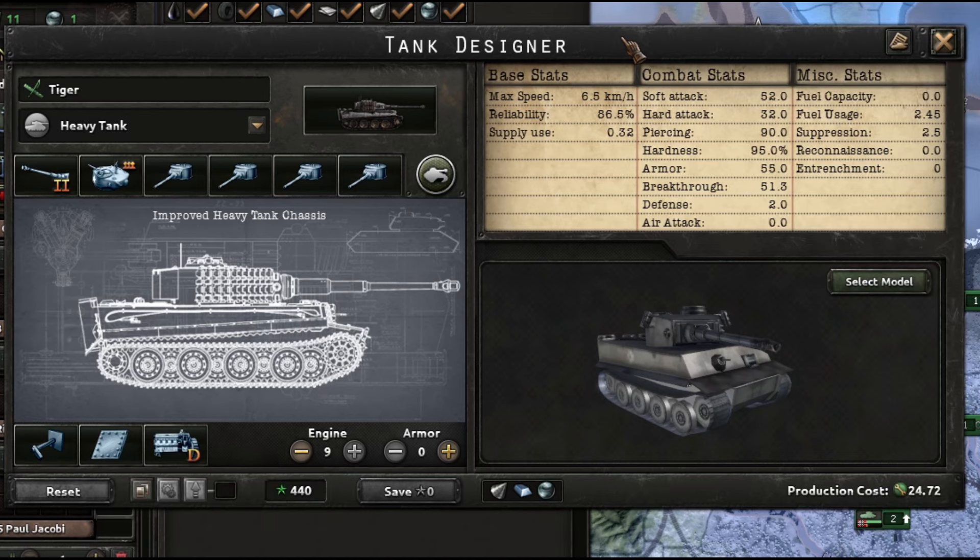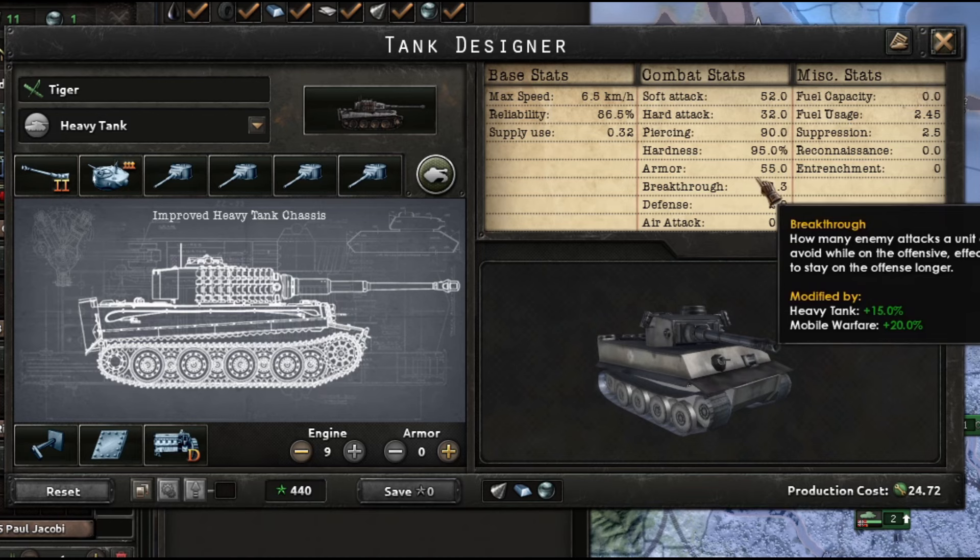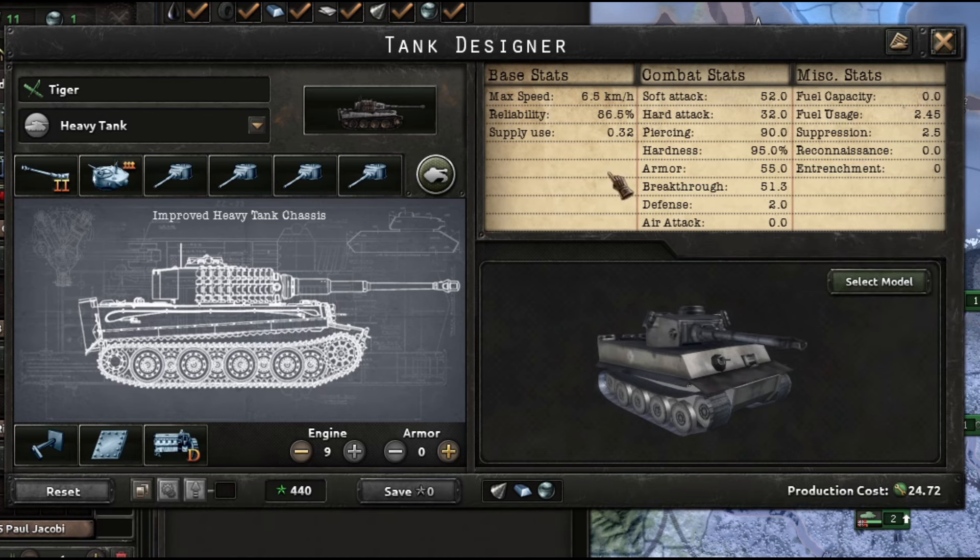The armor of this tank is going to be 55, but once we insert it into the template that armor rating is going to go down to around 40. So this literally min-maxes the tank build for AI games just based on AI behavior. My Discord and chat came up with this when we were testing it out — you can see all these designs on my Discord if you want to join.